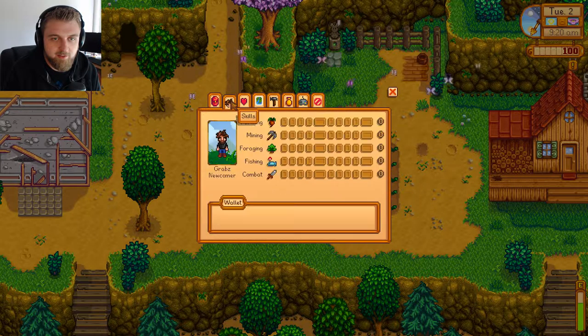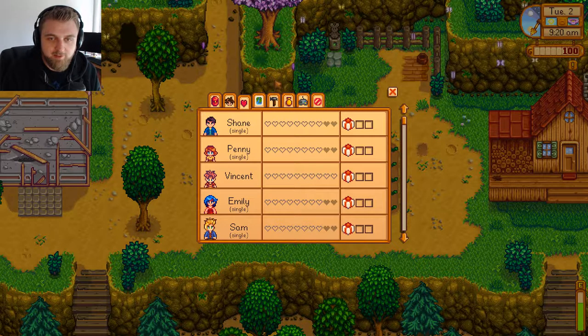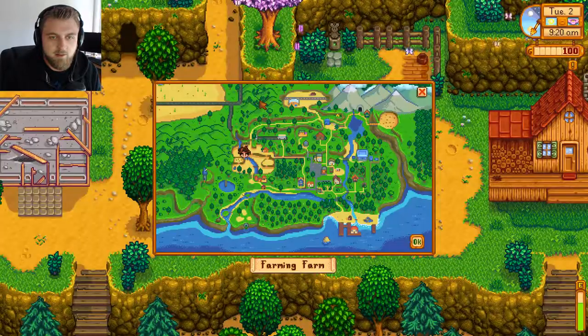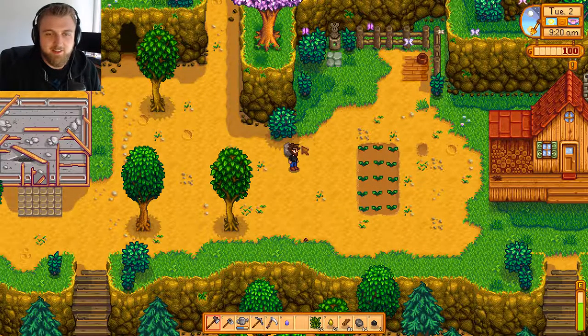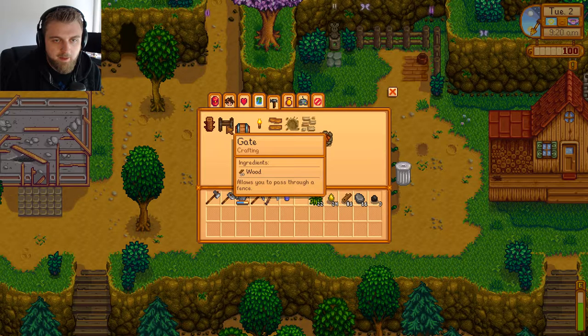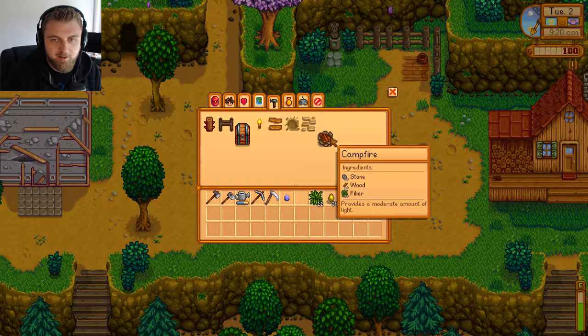Let's check the inventory — skills... what have we got? Farming. Okay, we have no skills. Why did they give us a farm with no skills? Oh, there's a map — I'm an idiot! And here's crafting. What can we make? Chest, gate, wooden fence gate, torch, wood path, gravel path, cobblestone path, and a campfire.